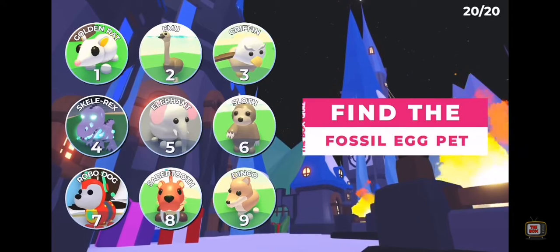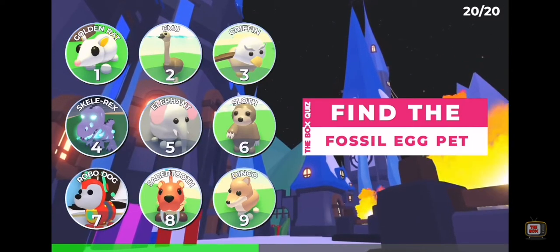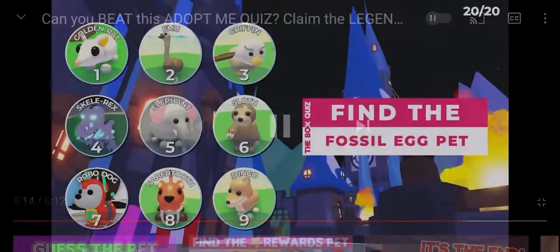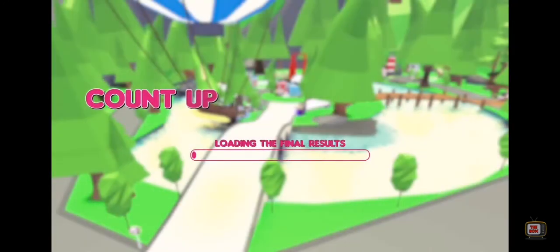Question 20: Find the fossil egg pet — last question before the results are revealed. Fossil egg — it is eight. The answer is the Sabertooth. Yeah, and that's it.